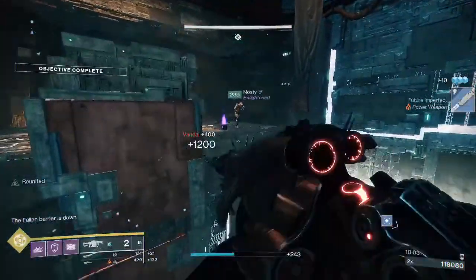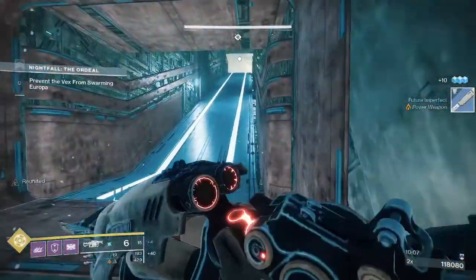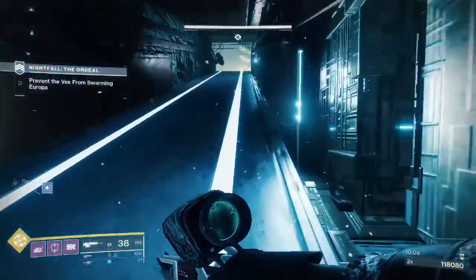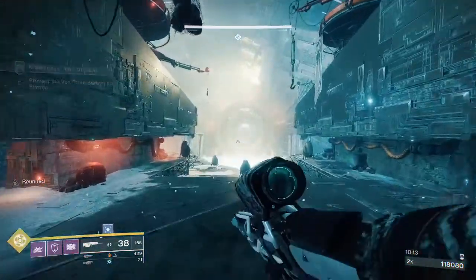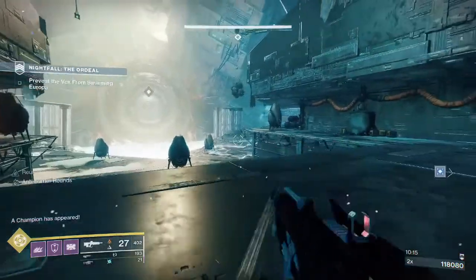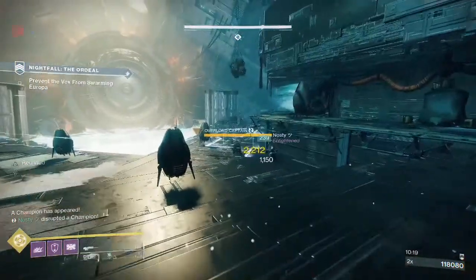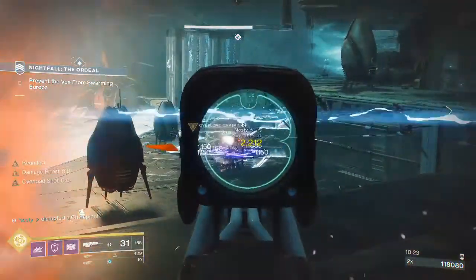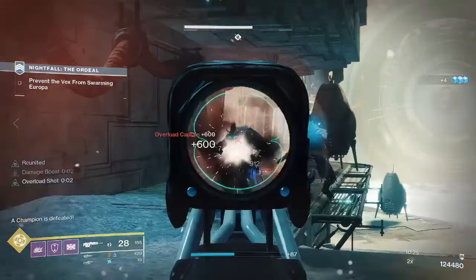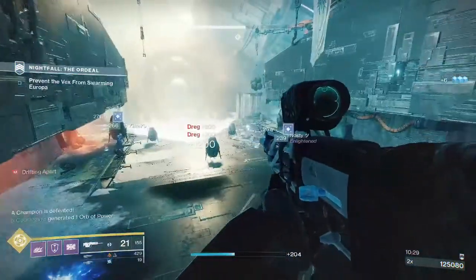Your Ursa Titans should be running Heavy Finisher, while Warlocks can run Disruption Breaker grenades — even if not used on champions, disrupting enemies reduces the damage they deal to you. For the boss room, I highly recommend going into the left room because the right room is close to enemy spawns in the radial area and it's just a mess.